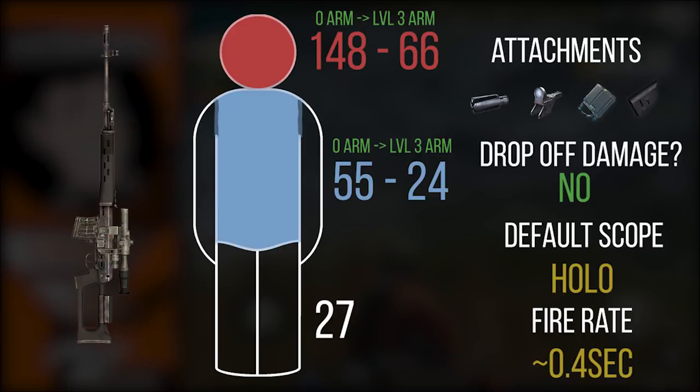Now looking at the SVD — a semi-automatic sniper rifle that does not pull you out of scope when you shoot. It comes with a default holographic sight. To compensate for being semi-automatic, the damage output is lower. Think of it as a happy medium between the M14 EBR and a full bolt-action sniper — that's what semi-automatic sniper rifles are designed to do. It is still a one-shot to the head at level one and level two armor. At the body, it takes two to four shots depending on armor level. If you put a four-times scope on it, you can fire up to ten bullets in quick succession at your target.